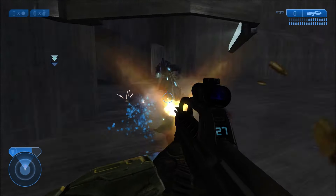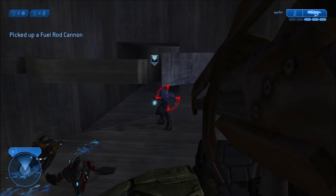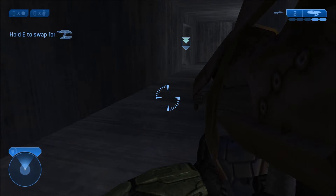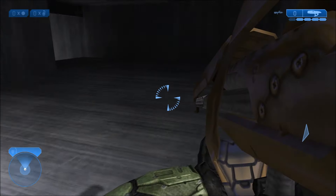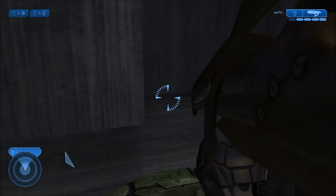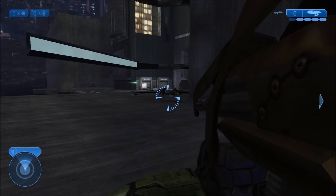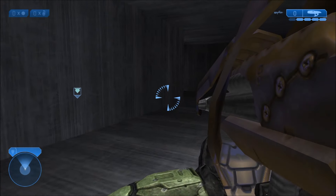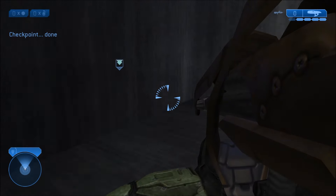Once you've killed the enemies, come over to the corner of this part of the map to make your way to the next section. This wasn't immediately obvious to me at first — how to get to the next part of the mission. But there's a ramp that you take up to the very back corner of the map, and there's a very small, narrow hallway entrance you can go into to reach your next objective.